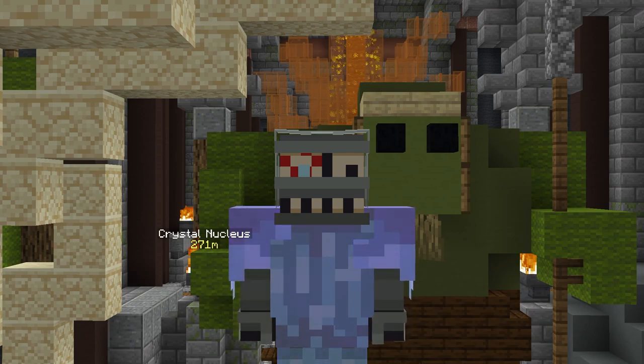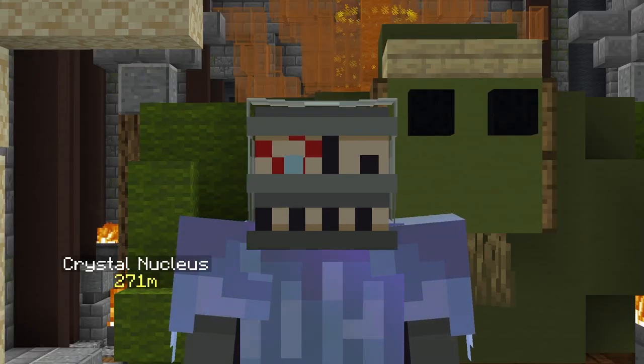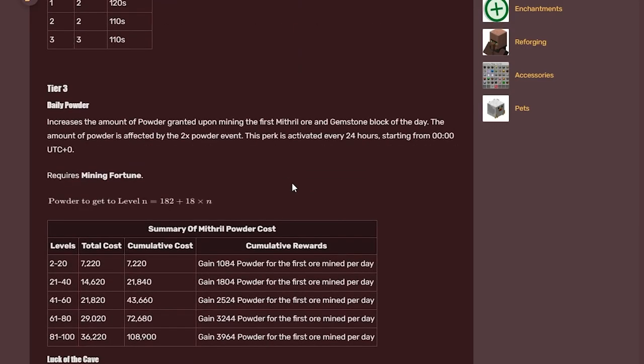Lastly, if you're ever uncertain about something or want to learn more about how an item works, just look it up on the wiki. Seriously, the Skyblock wiki is a great source of information and it's constantly being updated with new info.